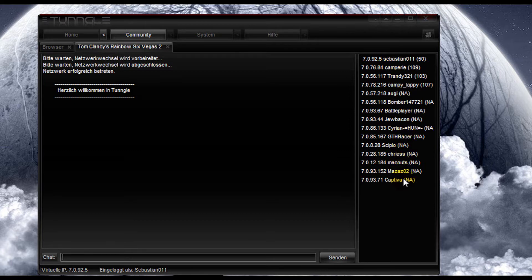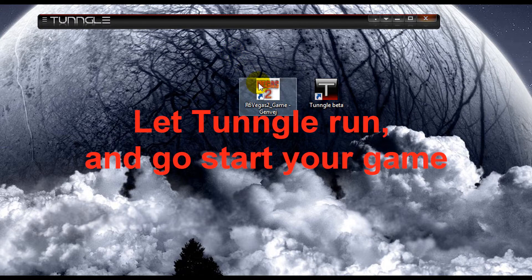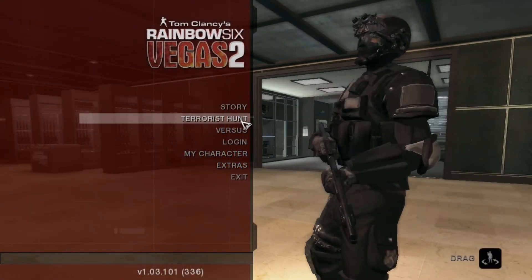These are the people playing that I have a connection to. There might be more playing but I don't have a direct connection to them, so they won't show up here. You just let Toggle run and then go into your game. I'm going to switch over to Fraps.